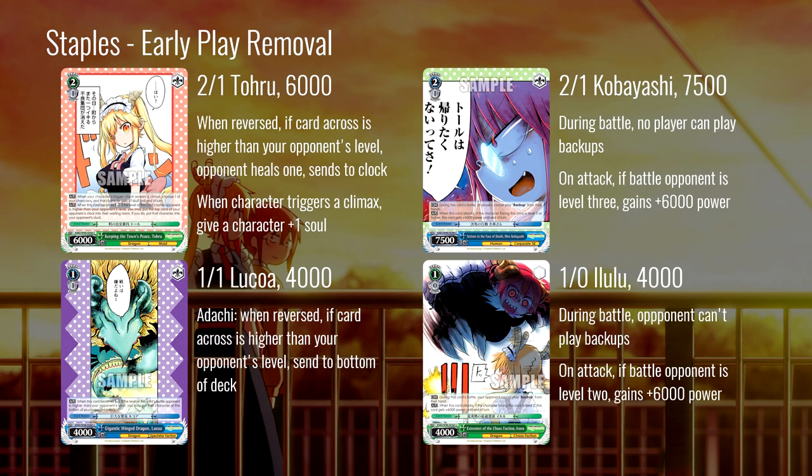Moving out of level zero, let's talk about how this set removes early plays. There are actually two two-ones that can bomb an opponent's early play to a different zone. The two-one Toru has 6000 power, early play bomb, and when a character triggers a climax you can give another character plus-one soul — soul manipulation again. It also clock-kicks, which is a really good place to remove an early play because it's hard to dig that out of there unlike deck or waiting room. Next, the two-one Kobayashi is a level three killer — it gets 6000 power if it's facing level three, swings at 13500, and you can't use backups during its battle.